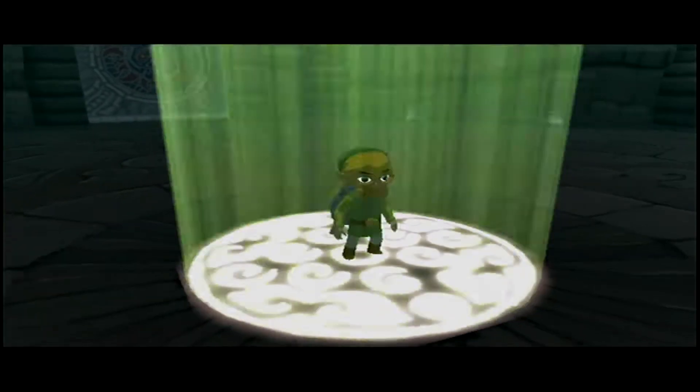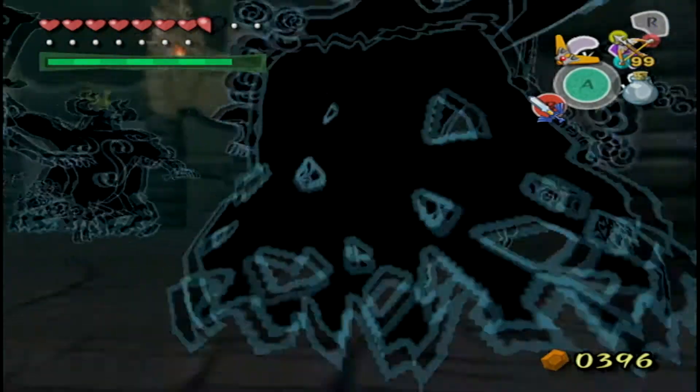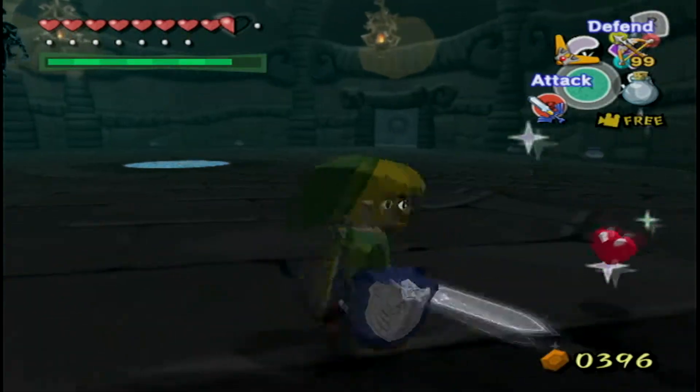Now that you've gotten the light arrows — the light arrows are actually pretty cool because they can one-shot everything. You can even kill the dark nuts with one light arrow; in fact you can kill two dark nuts in a row with one light arrow.